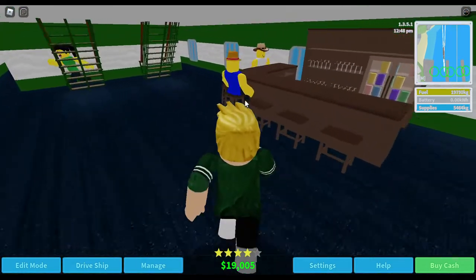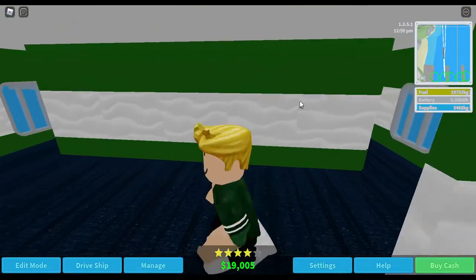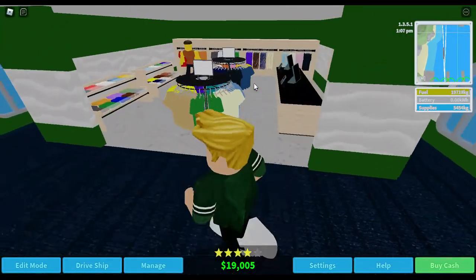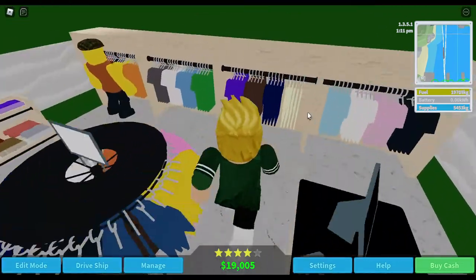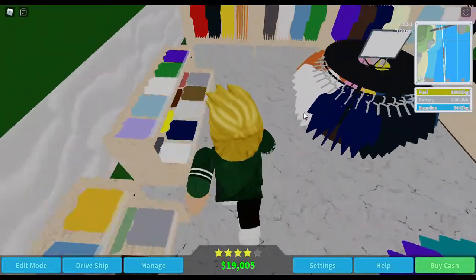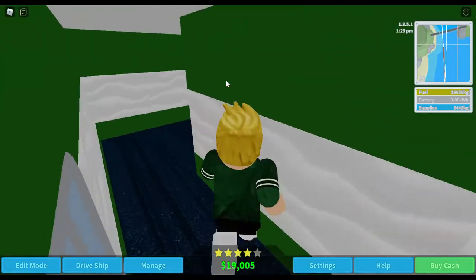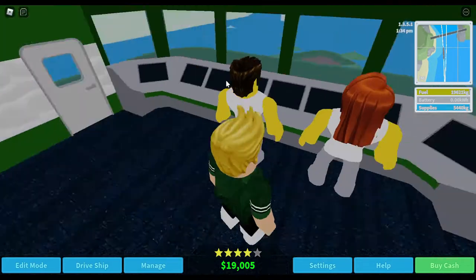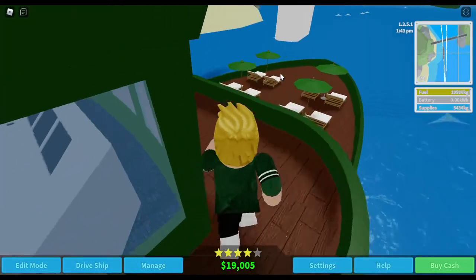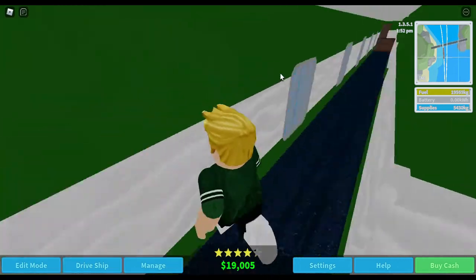We also have a bar here. This is where the pool is but I just put walls around it because if you don't, it just looks bare. Then we have a clothing store where you can buy some merchandise. My favorite is these gray shirts. And this is the bridge where we have the controls and stuff - you can go outside and look at stuff.